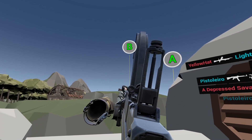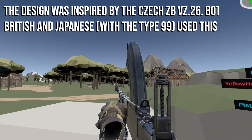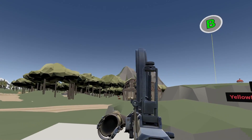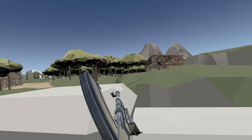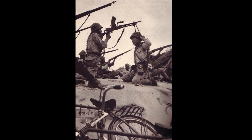The Bren LMG was originally made in the 1930s and saw use all the way up until 1992. The design was inspired by the ZB vz. 26 from the Czech Republic. Let's get something out of the way though — I don't know why the magazine's on top of the gun, nor do I know why both the British and the Japanese with the Type 99 decided to copy the design. Nevertheless, enjoy this picture of a Japanese machine gunner using his fellow soldier as a bipod mount that I totally pulled from Wikipedia.